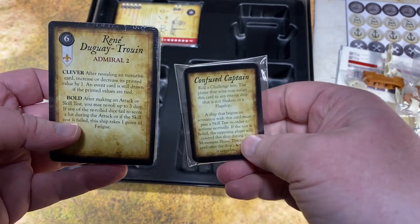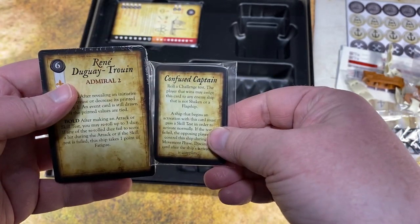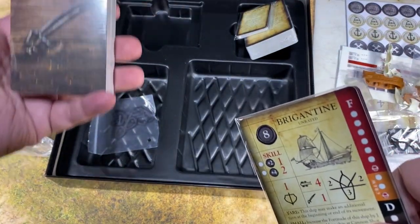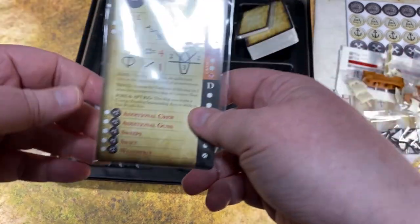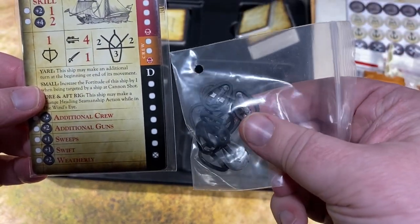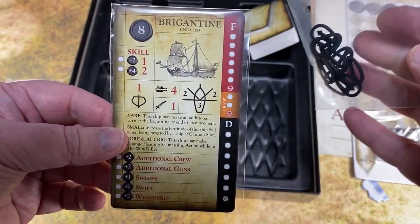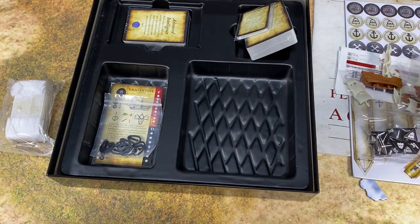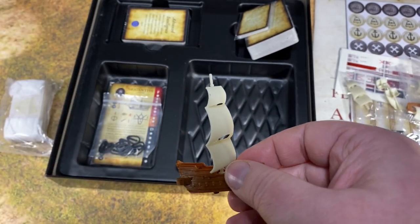Here are the game cards — some are scenario-based and some are country-based, and they're important for staging the game at the beginning. There are also character cards for the ships themselves. These little arrow clips attach to the cards to track damage — you just slide the clip up and down the card. It's a really cool system compared to using a marker or beads.